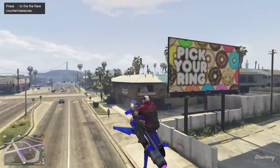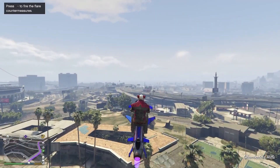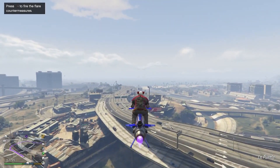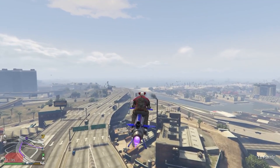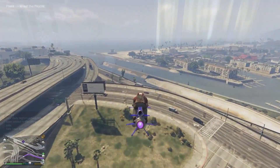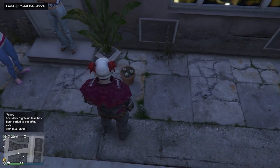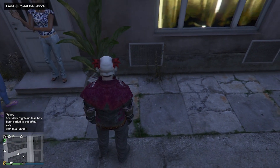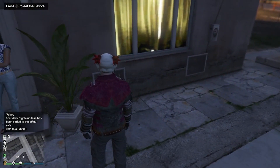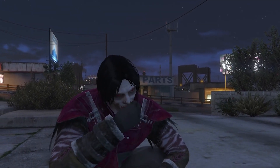Let's go ahead and go to the first location on the map. This one's a little bit further away but I want to do this in a certain line to make it quicker. Once you actually find the peyote plant you can see it on the ground, and it actually vibrates your controller just to let you know it's there.